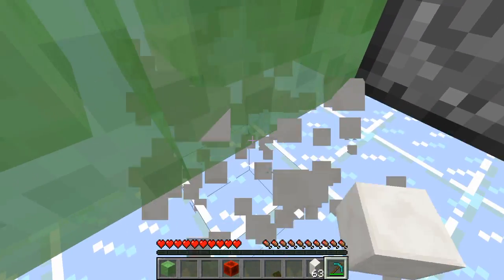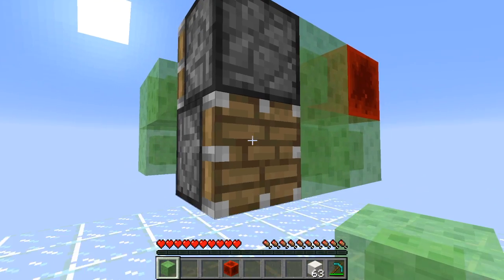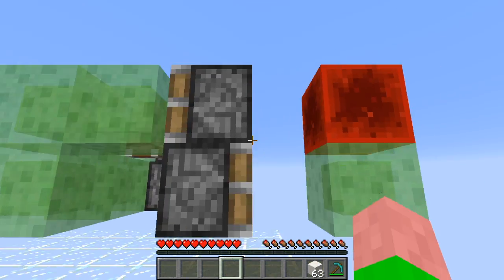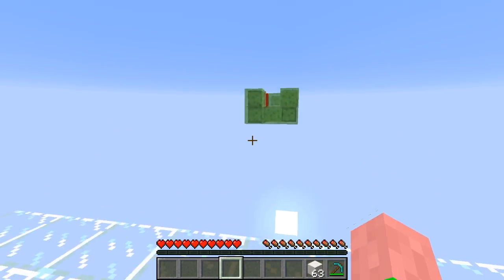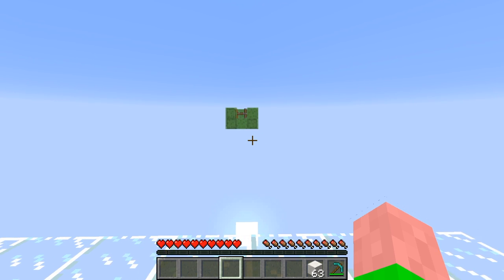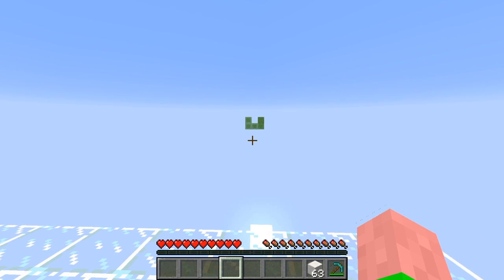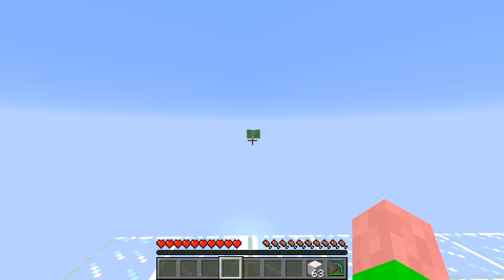You're then going to put a piston here and two slime blocks there. You can break all the quartz blocks placed down. Now you're almost done — just place one slime block there, and as soon as I place this redstone block, it flies off into the distance. Thanks for watching! Please like and subscribe and check out my other Minecraft tutorials. Thank you, bye!